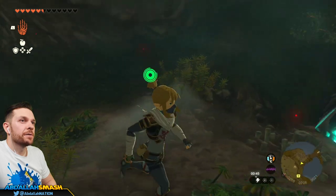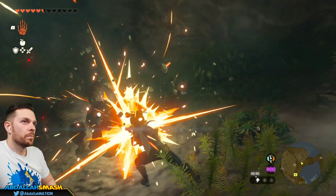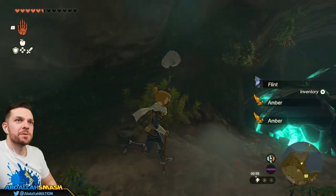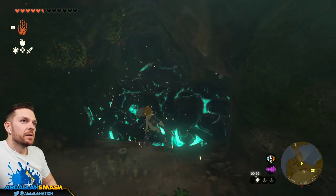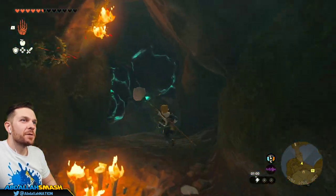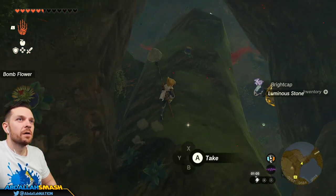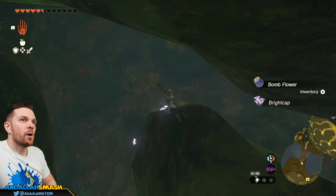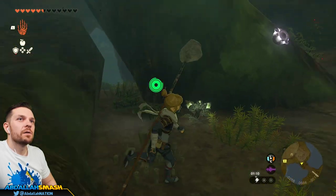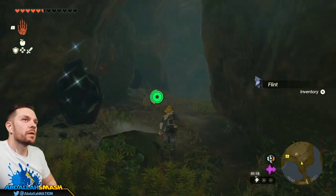These little rock guys are going to come out and I don't really like them, so we're just going to destroy them. We do have our little rock weapon here. There's going to be a bunch of Luminous Stone or Zonite — yeah, Luminous Stone, we'll take those. Bombflower in case we wanted one. Looking down to find the next place.